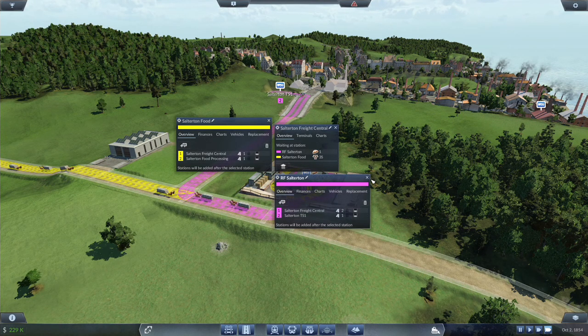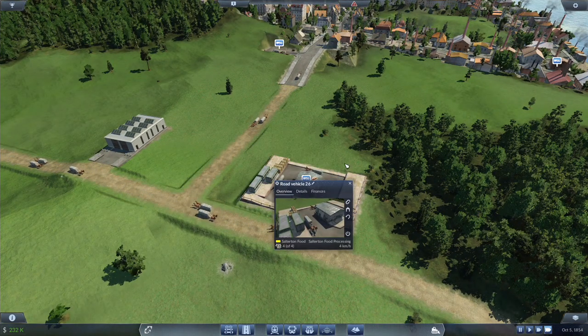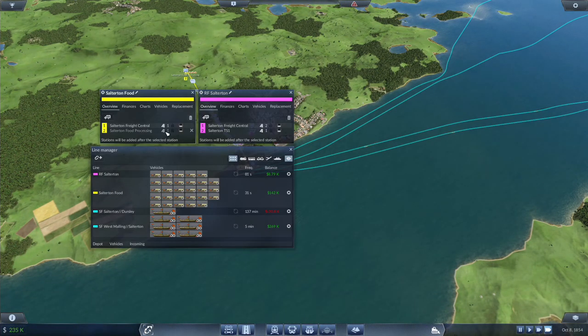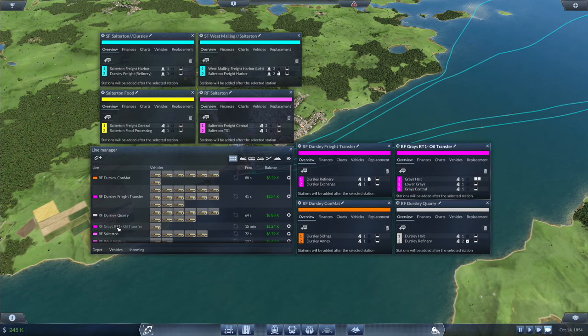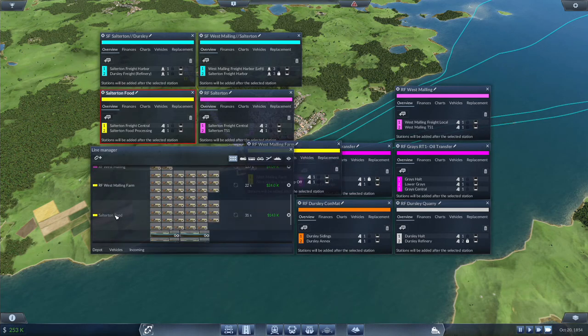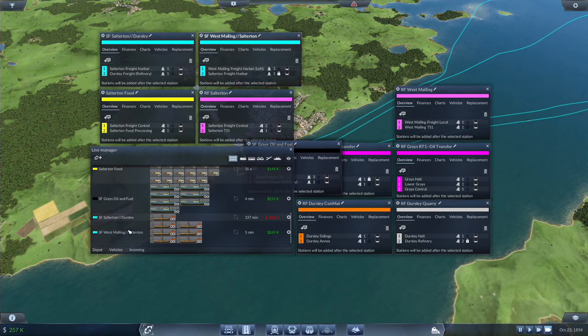With these lines, what I can do is just set those to load new loaders available. We're just going to check our lines. We just need con mat — there's the freight transfer, that's fine. We have Malling Farm, Salterton Tank Farm — that is fine, that is fine, that is fine.